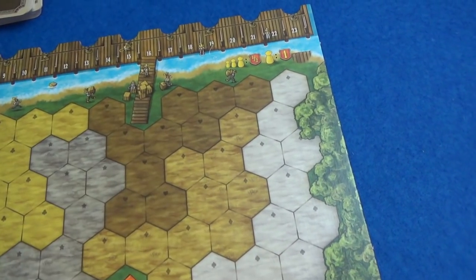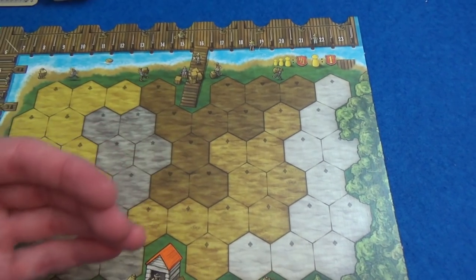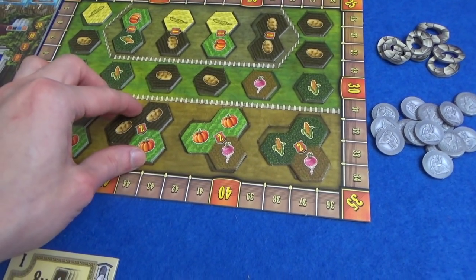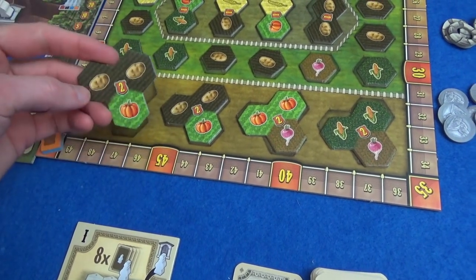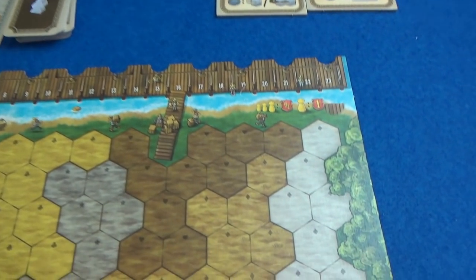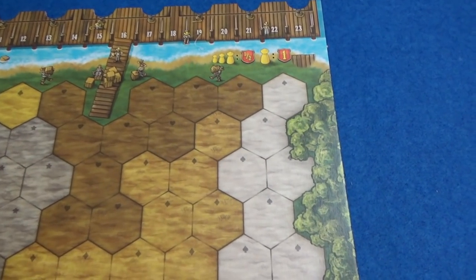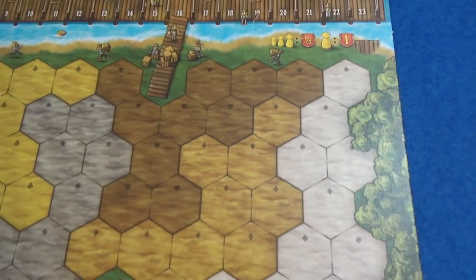I can put a worker out in the white area. In the next phase I can start removing workers and replacing them with crop tiles if I have certain shapes. If I have three workers set out in a line, I can take one of the big triple tiles which gets me more crops in one go and scores points when I take it. I want to arrange them so I can hedge my bets — placing my first one touching two other colours gives me a good chance of making a triple.